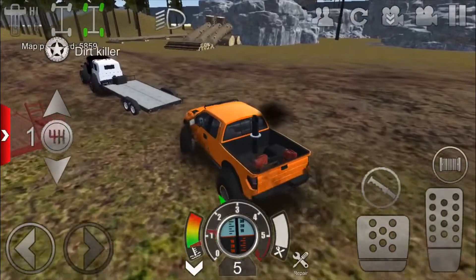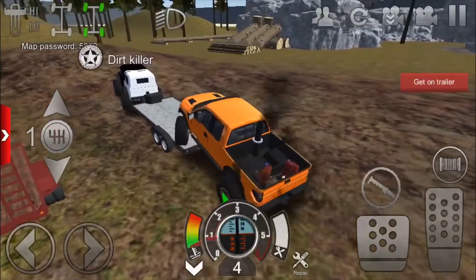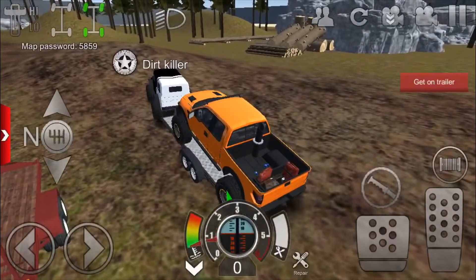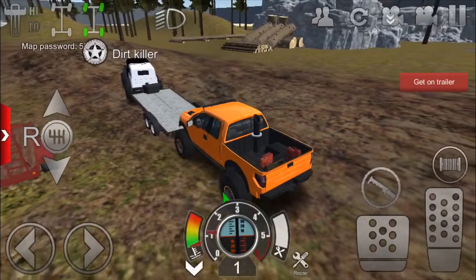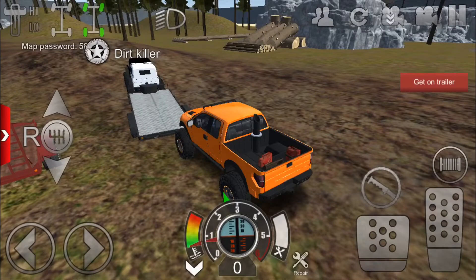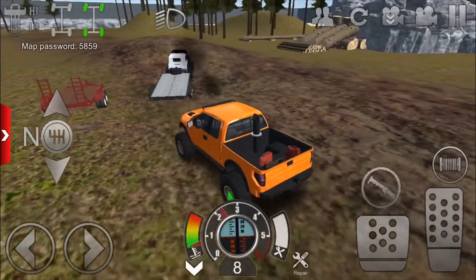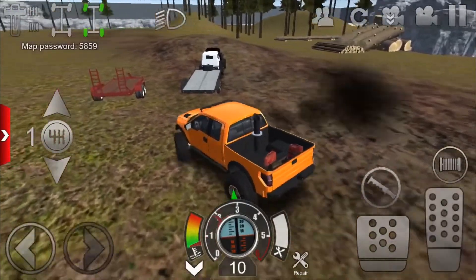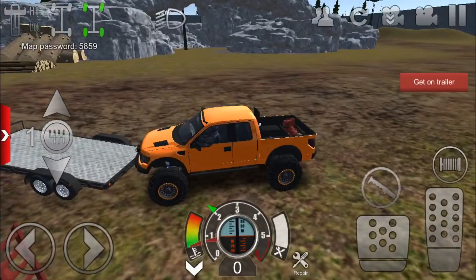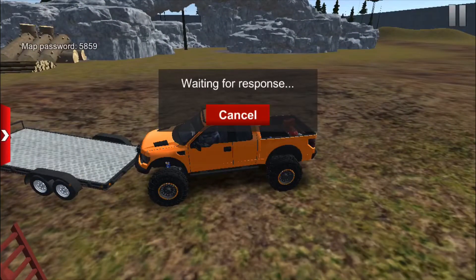So how it works is you drive up to your friend, and right there it says 'Get On Trailer.' If it doesn't say 'Get On Trailer' immediately, then your friend or the other player has to detach the trailer, then reattach the trailer, and then the 'Get On Trailer' prompt will appear. That's all you have to do to get it to show up.